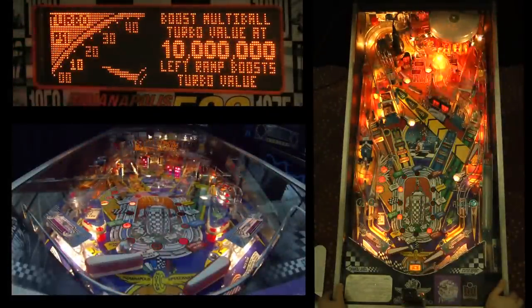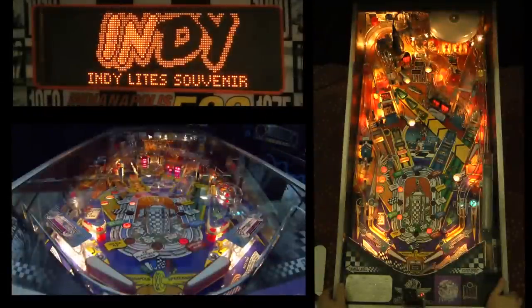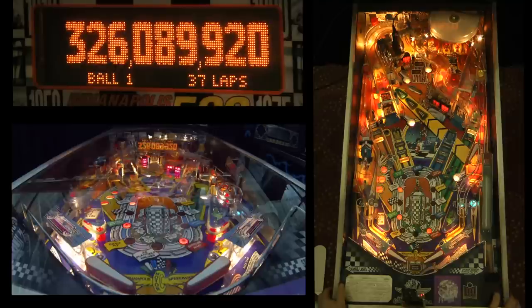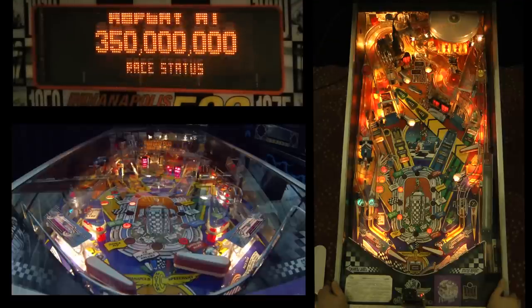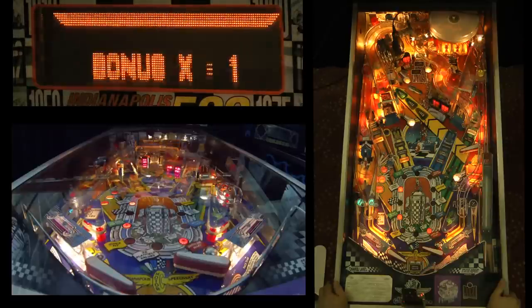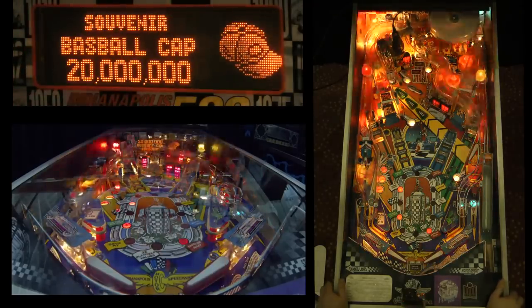Ideally here you want a ball trapped on the left flipper. This is a very disappointing turbo boost multiball — it's a huge opportunity to score big points and it's a brick. What you basically want to do in turbo boost is trap one ball on the left flipper and use the other flipper to alternate shots to the left ramp and the turbo. The left ramp will raise the jackpot, and then the turbo shot will score the jackpot.